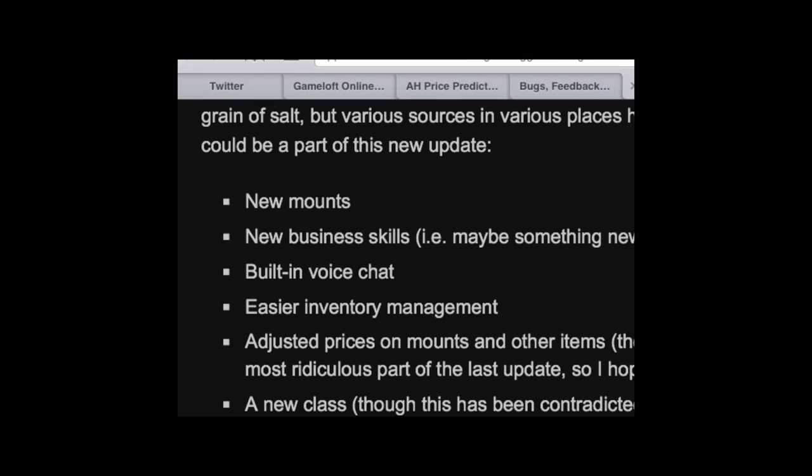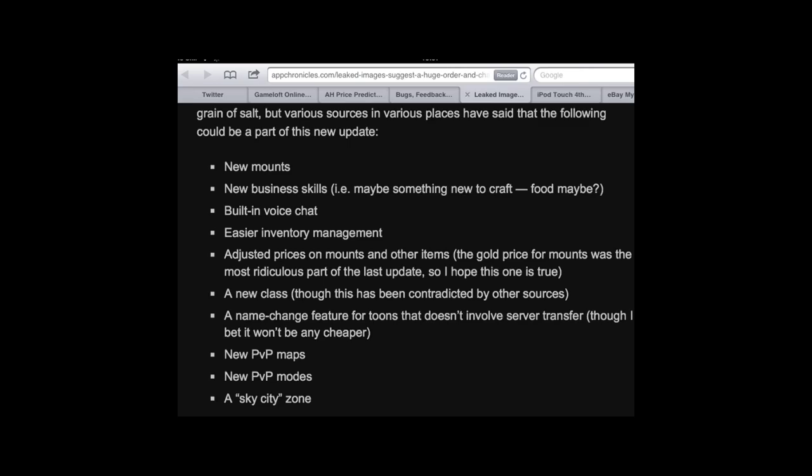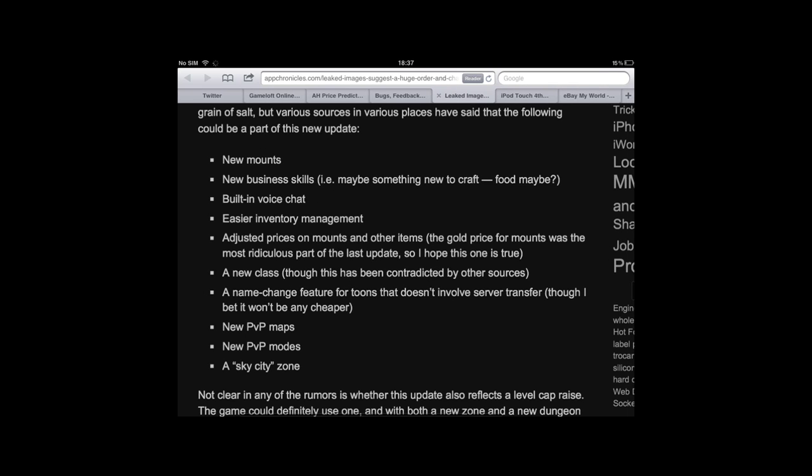So here are a list of things that might be happening — and as you can see up here, they say take it with a grain of salt. Obviously it could all be fake, could be very well photoshopped, nobody actually knows. But I'm going to put all my hopes on this; I'm pretty sure it's going to happen. So: new mounts — I'm pretty sure that's going to happen because they did that in a tiny little update last time with the upgradable bear and wolf. New business guild. Maybe different crafting, which would be good because I would love to make food.